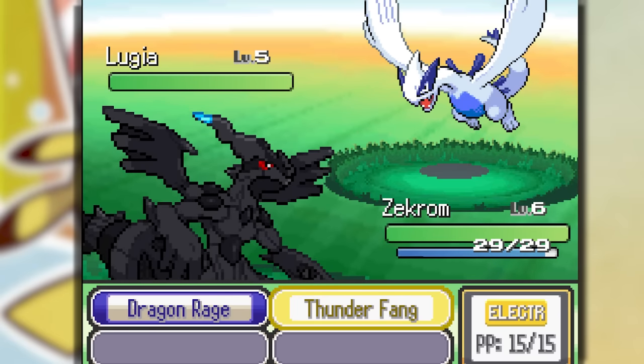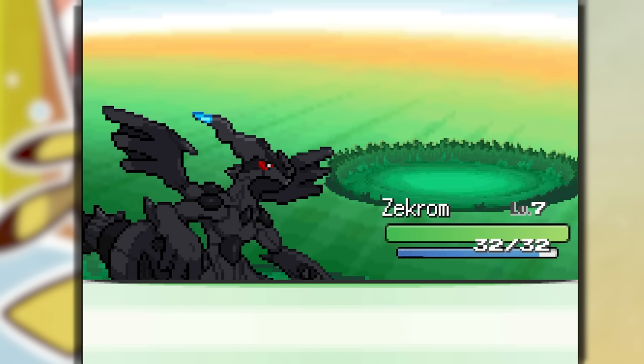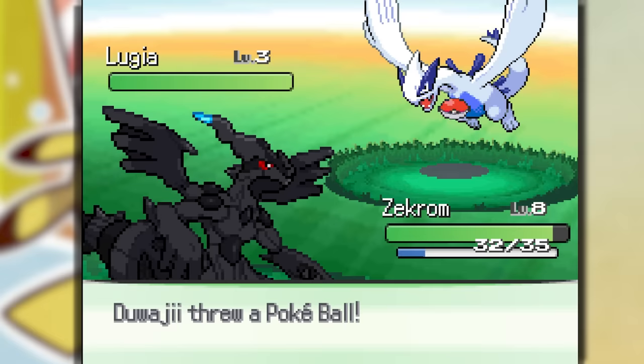I'm pretty sure using Thunderfaint will kill it. We leveled up to level 7, then level 8. That was not it. Oh, so close — we're fusing the baby Reuniclus evolution with a Lopini. Come on, you gotta get in a ball soon, Lugia. I'm actually just gonna buy a bunch of Pokeballs — the amount of time this takes will be up to fate.